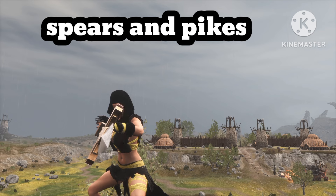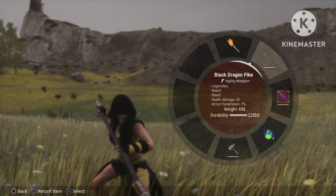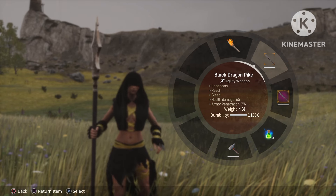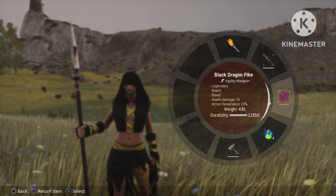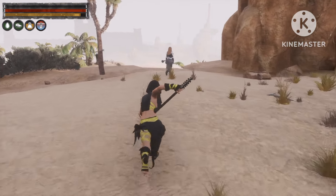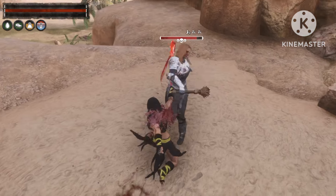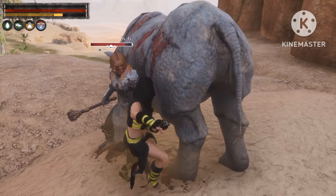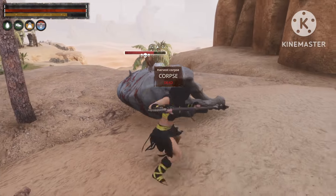Next up is spears and pikes. The first one we'll be looking at is the Black Dragon Pike — 65 health damage with 7% armor penetration. After master weapon thralling you'll get it up to 70 health damage and 19% armor penetration. What makes these weapons good is the reach you get on them — it has great reach and also does bleeding damage as well.